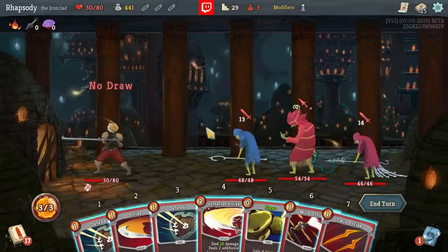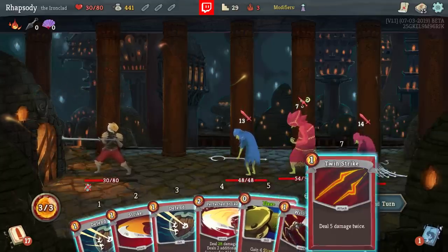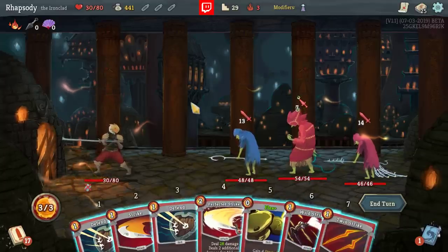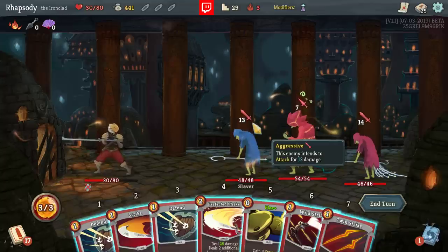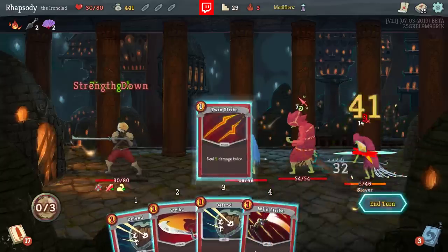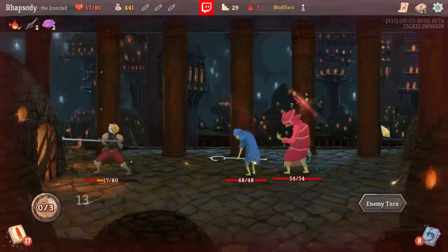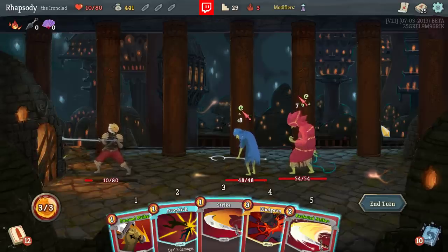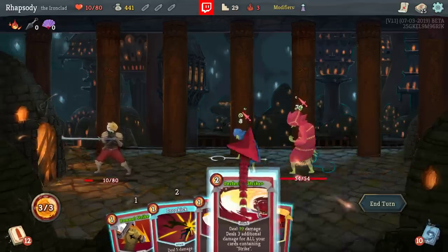Yeah, this is going to kill me. If I did 9 twice: 18, 18, 32 — that'll take out a target on board. So: Flex, Perfected Twin. That saves me 14 damage, which is relatively effective. Perfected Pommel is enough to take out the front line here as well.